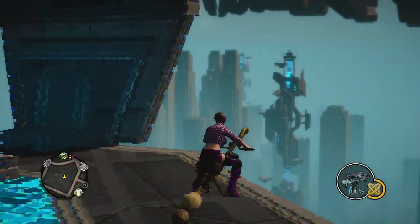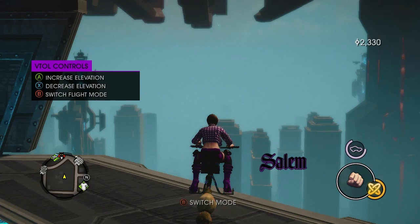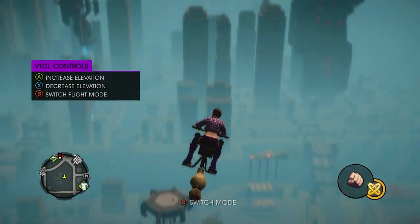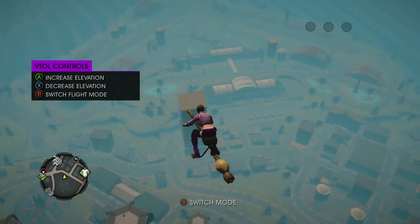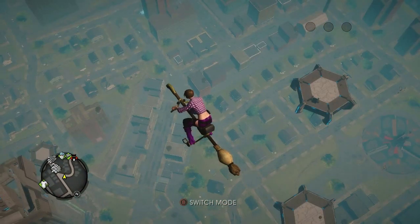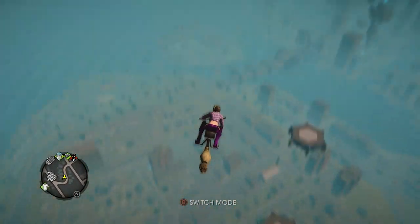Feel free to hop on it. Make sure you press — I believe it is down on the D-pad — to save the vehicle in your garage. It might be up on the D-pad. And now just fly it around. At any point you can call it using your phone to make sure you get another one if you explode this one, damage it, or lose it.